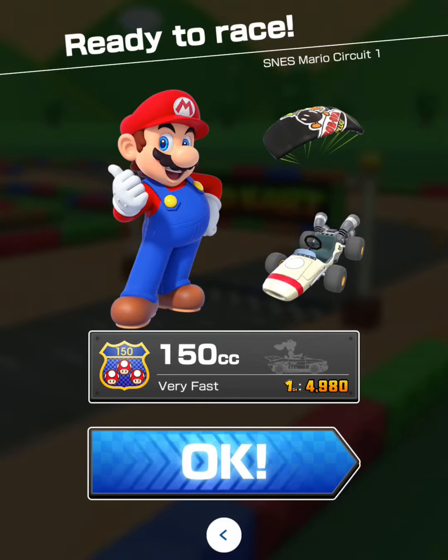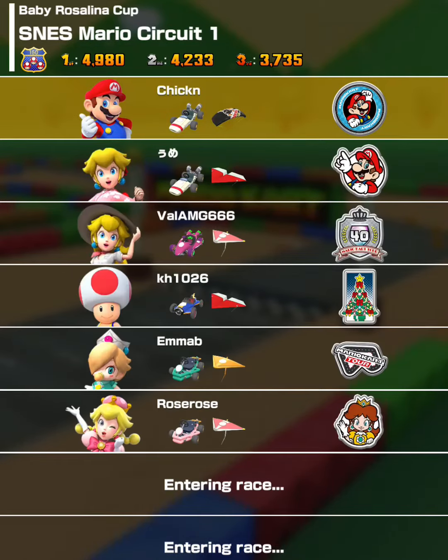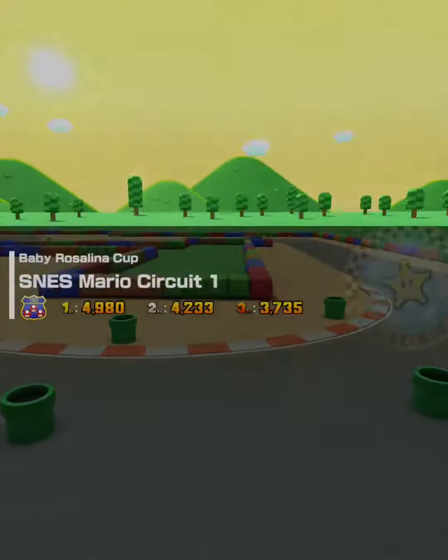Hey racers, welcome to my gaming channel. Today's Tour Challenge 2 is going to be landing 10 hits on opponents with Bob-bombs using a driver with a mustache. Wario and Waluigi easily have a special ability to summon double Bob-bombs.